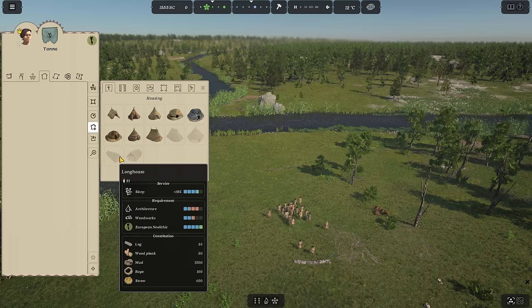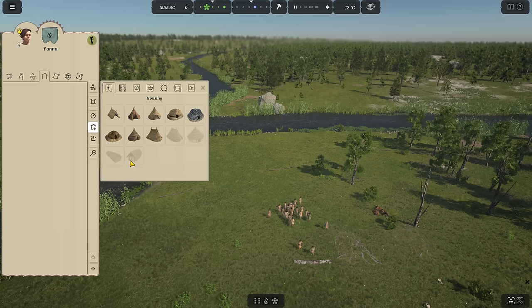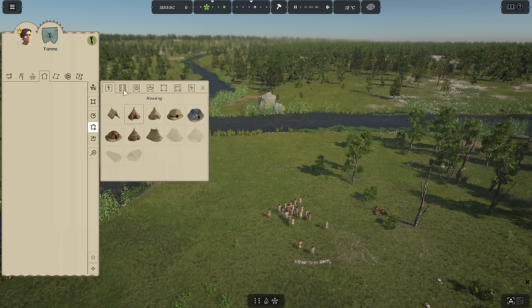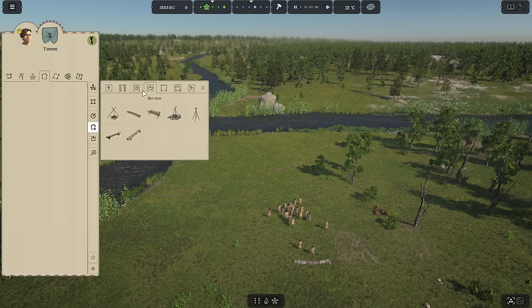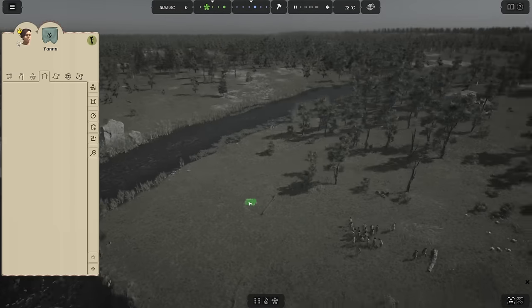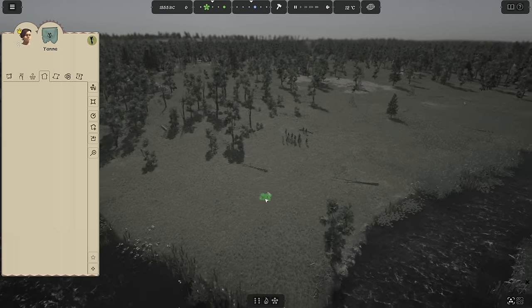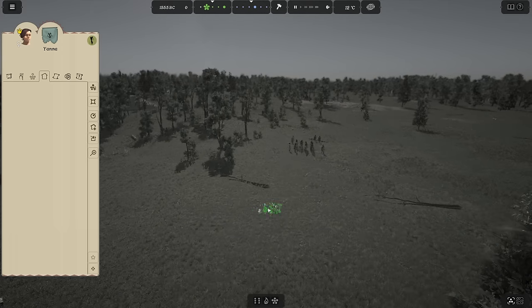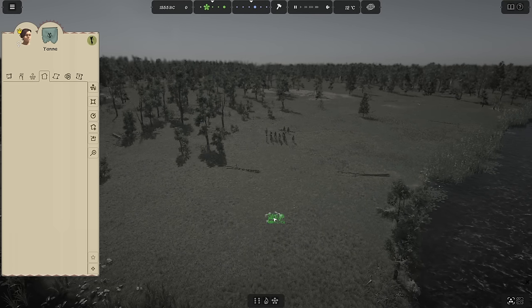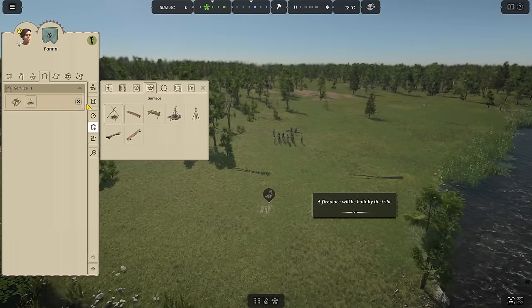The stone pit hut and straw pit hut are completely new to me — I've never seen those before. We might be able to see some in the Mesolithic era. There are all sorts of food production buildings, but we want to start with a fireplace — a place for everyone to gather for meals and cooking. A great touch in this game is that whenever we build a workshop and assign people to craft tools and weapons, they'll find a stone nearby, sit down, and do some whittling.